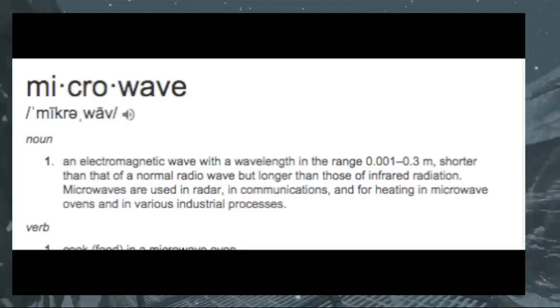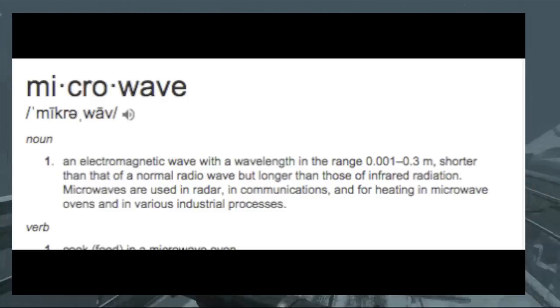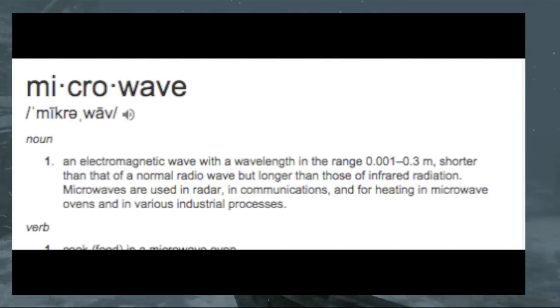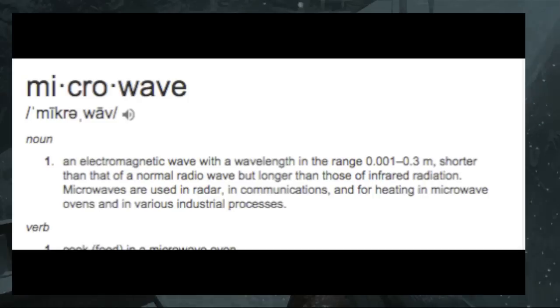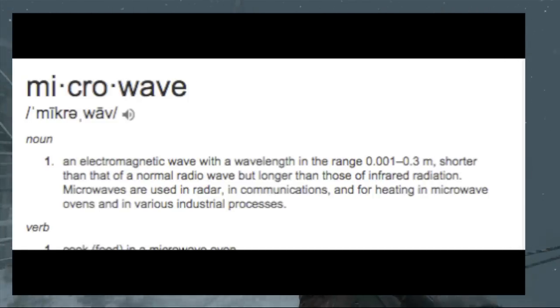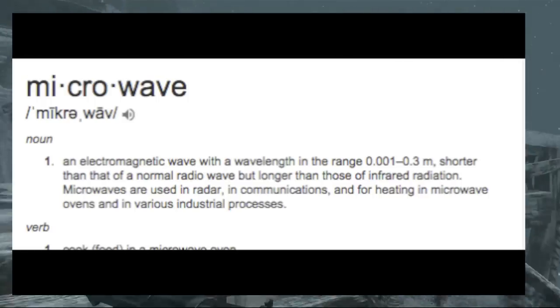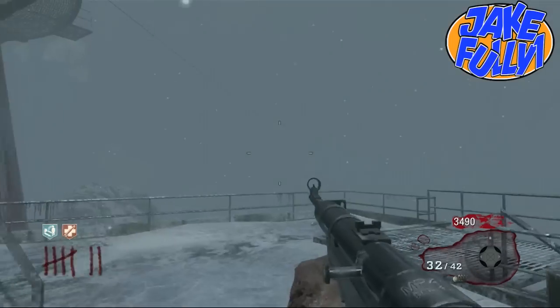If we look at the definition of 'magnetron,' we see: 'an electronic tube for amplifying or generating microwaves with the flow of electrons controlled by an external magnetic field.' And then the microwave definition — everyone basically knows what a microwave does. It uses radiation to heat up your food. It's an electronic wave with a wavelength in a range shorter than normal radio waves.